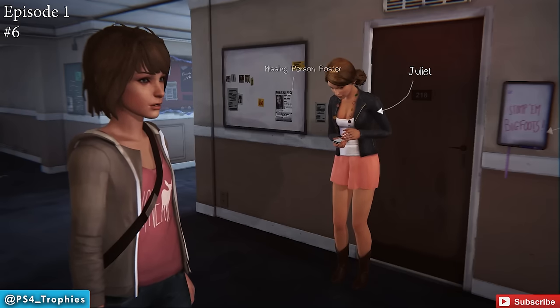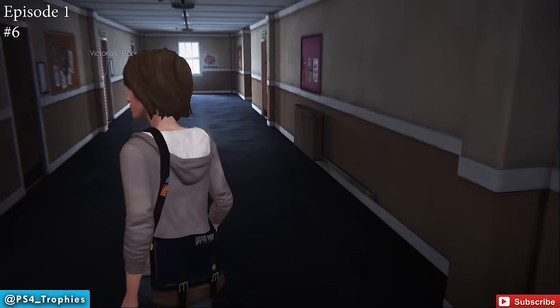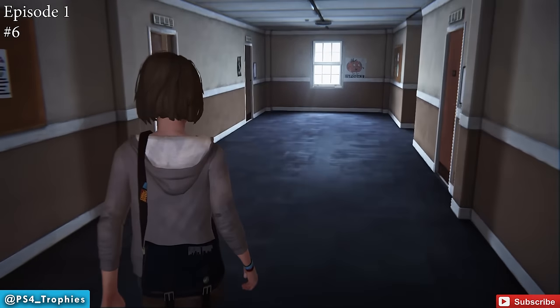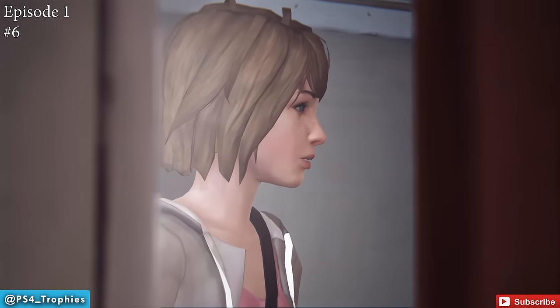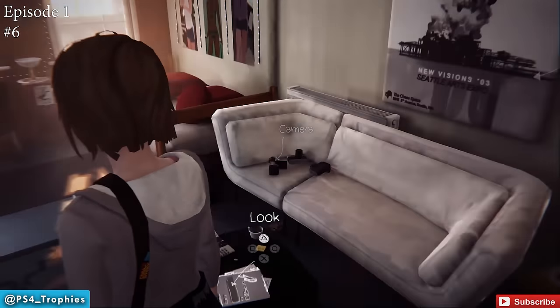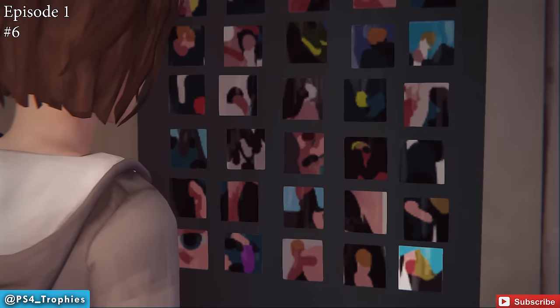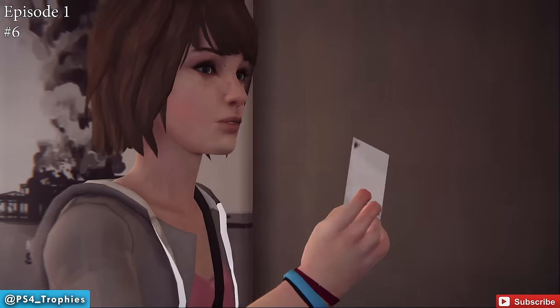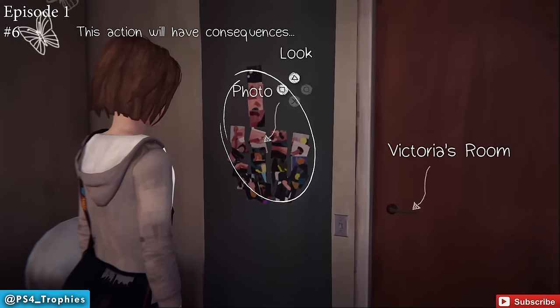After that, you're going to go outside, meet Juliet, do her little quest, then go into Victoria's room to get some evidence — it's right across the hall from your dorm room. Once inside, turn around to the right and you'll see photos on the wall. You need to select the 'Mess Up' option first, complete your little design, and then you'll be able to take a photo of that.